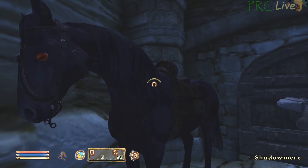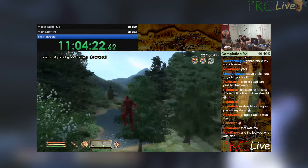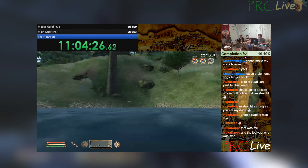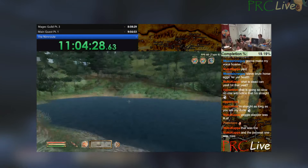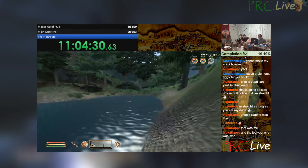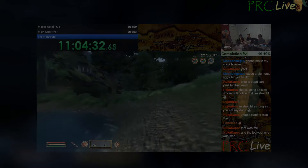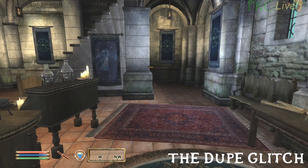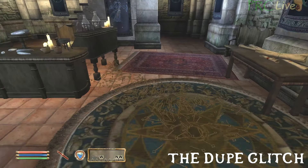These new and improved methods will appear in our next attempt at the Oblivion 100% completion speedrun. Refer to the timecodes in the description for each particular skill. Information is redundant between similar sections so that people don't have to watch the whole video to understand each explanation. Several skill farming methods require you to know how to use the dupe glitch, so I'll start by explaining how to do that.